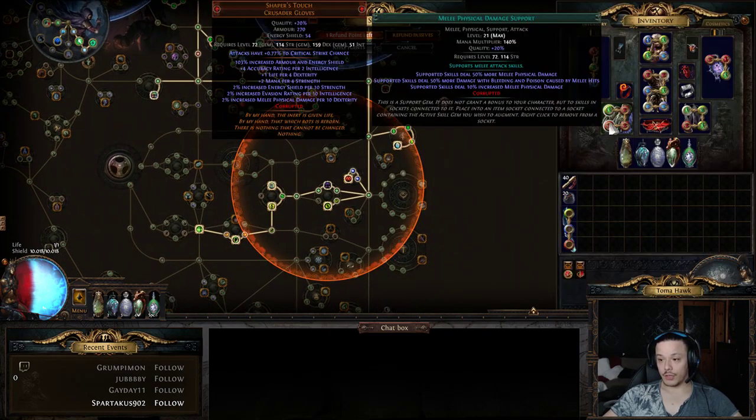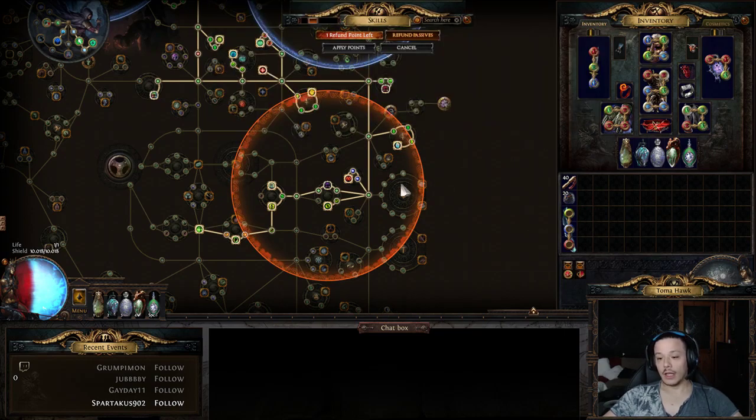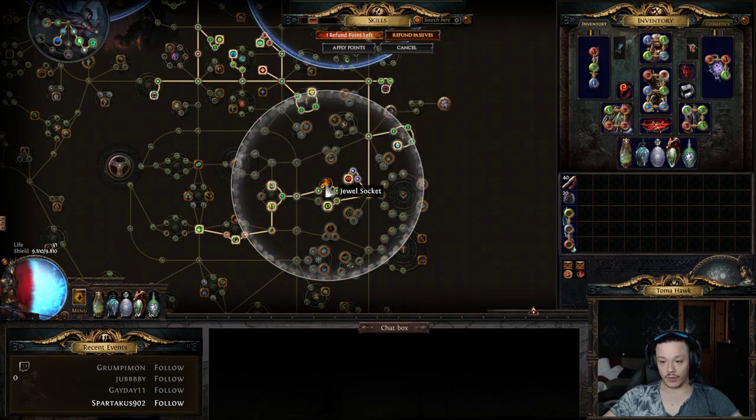Due to Shaper's Touch, every 10 strength is two percent increased energy shield. This timeless jewel is giving me 56 to 58 strength, which results in around 200 energy shield on my life pool — which is really nice.